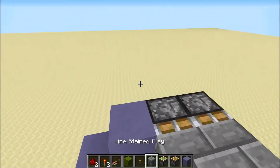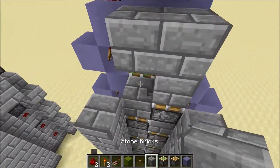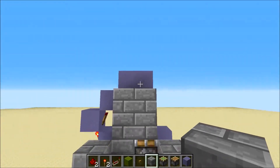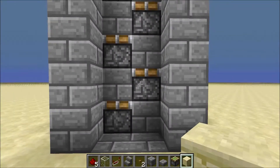From here, place a couple of blocks on top of the pistons, then fix the blocks and you're done with this section.